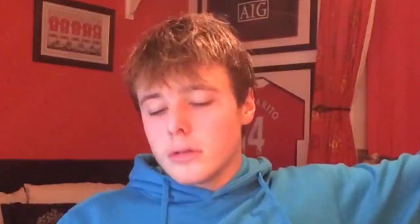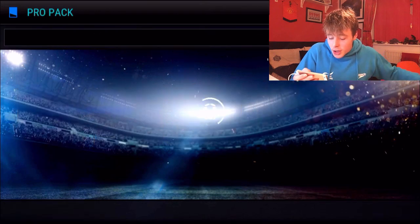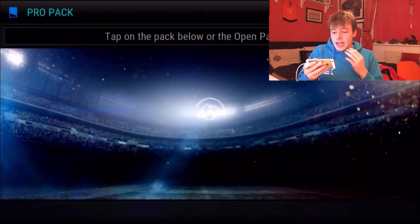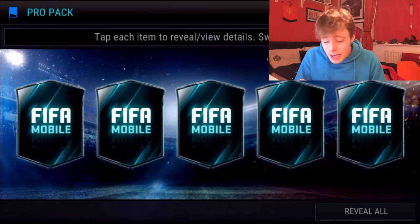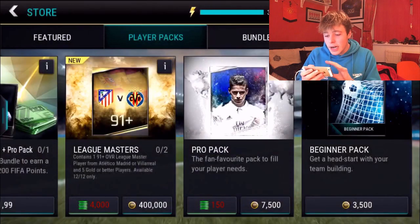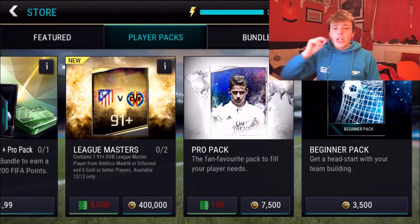Please EA, just reveal all. We got an inform in the third pack — not too bad, wasn't expecting anything from these pro packs. But please EA, out of all the players you can give me, I just want one good one. We got nothing in the pro packs, but now it's time for 800k to either go down the drain or we get someone good.